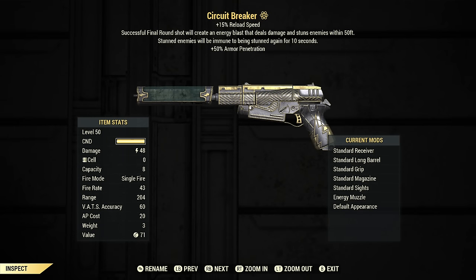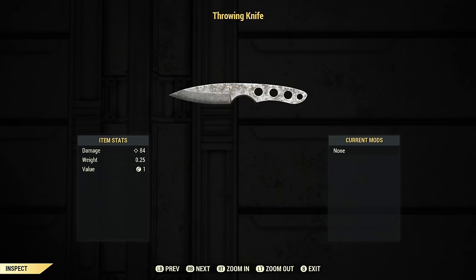Circuit Breaker has a special effect that creates an energy blast and stuns enemies. This will trigger on the very last shot in the magazine when you hit an enemy. So if you have Circuit Breaker equipped but it's not loaded, that last shot effect will actually trigger on throwables, which means we can make throwing knives hit much harder. Throwing knives are generally something you'd only use as a low-level player.